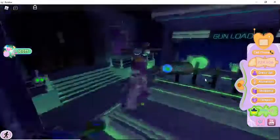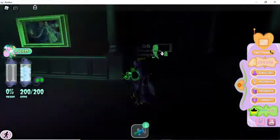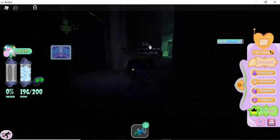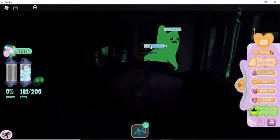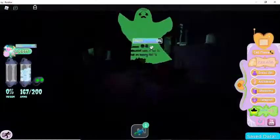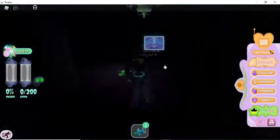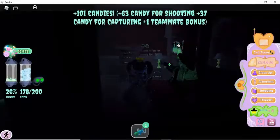All right everyone, I am back. I'm gonna get a ghost gun — let's go help Will with the big ghost. Oh my gosh, there are two of them now. Okay, go to the main room! I just shot it. I just saw your blast — how much candy did you get? 46? I got 101 candies!